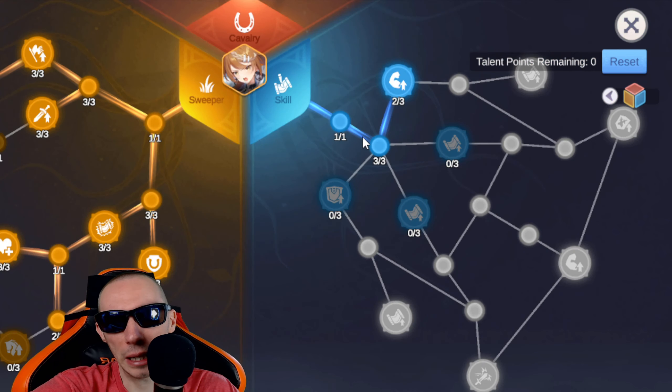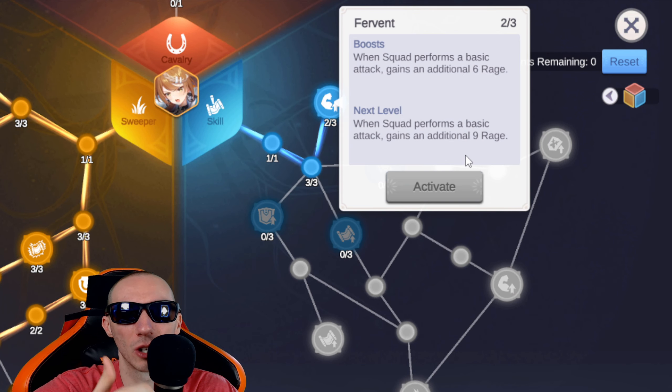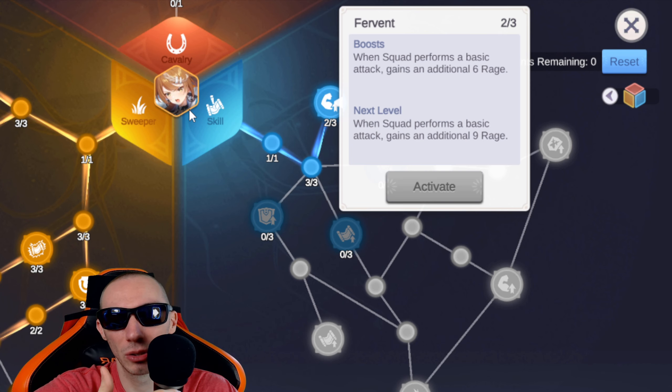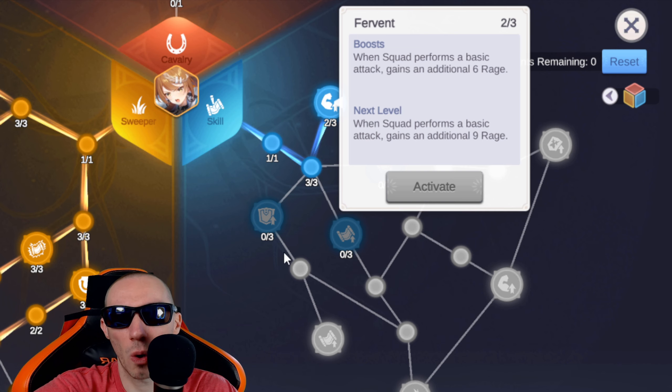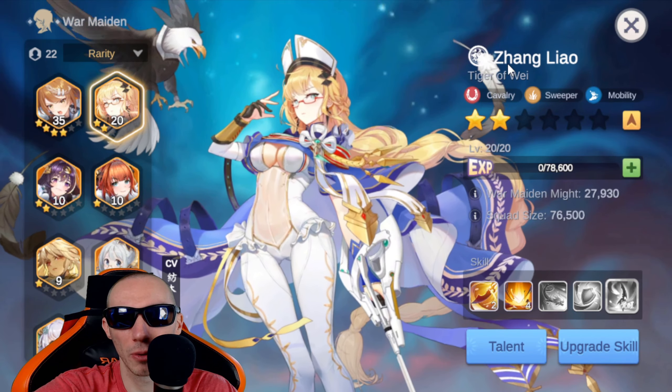For skills, you really want to get the ones that increase your rage, because as we went over she has an absolutely amazing active skill and you want it going off as much as possible.